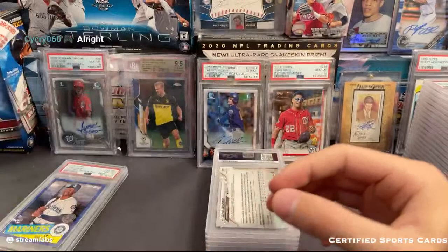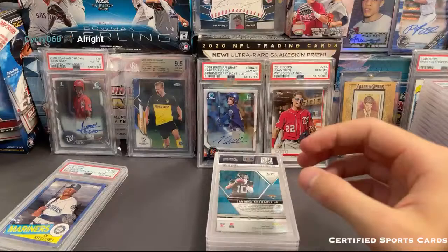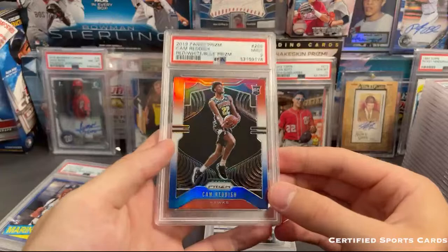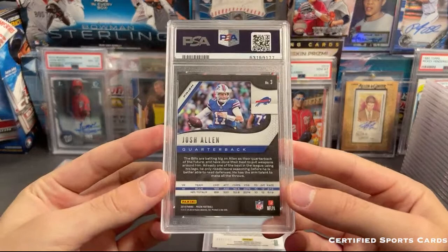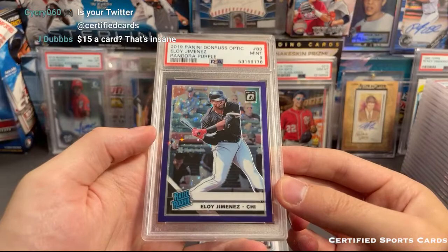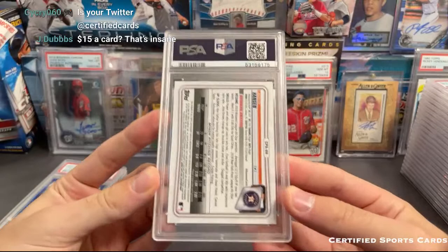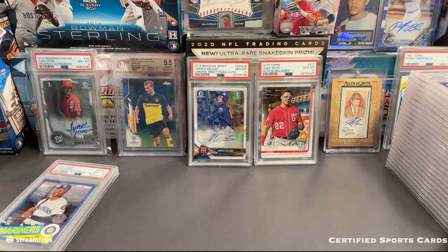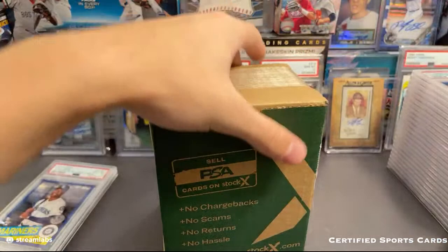KPJ silver 10. Trent Grisham refractor nine. Lavisca Chenault in a nine. Cam Reddish in a nine. Josh Allen - I think this is a silver second year - we're just getting hammered with the nines. Here's an Eloi numbered to 125 - that's also a nine. Back to my cards now - that one is also a nine. Man, we did not do very good in that box. There's a couple solid grades but nothing crazy.